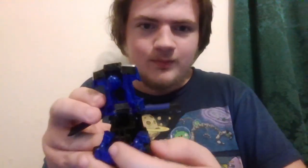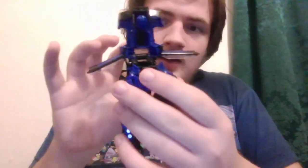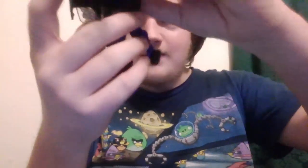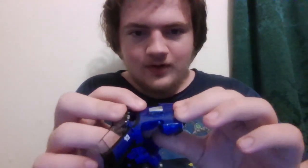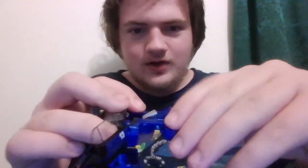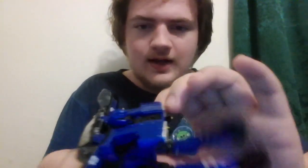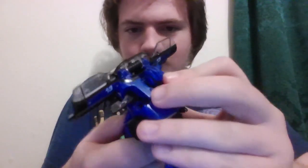Now once that's out, you push those pieces that we just pushed down inward, so it does that. Now you can fold that piece down. In order to get the head out, you need to push back on the hood in order to turn it over, so that — boom — there's his head.